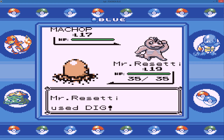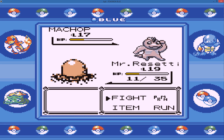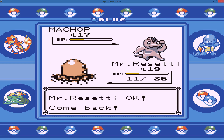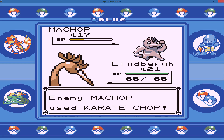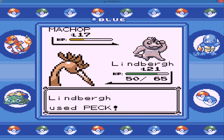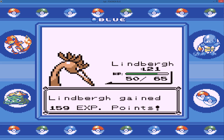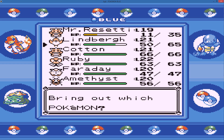It's a 2KO which is nice, but we do take a lot of damage. I think we're gonna have to switch out into Lindberg. It would be really nice to actually get a ghost type, and since there's only the Gengar line in this generation, my options are sparse. But maybe when we get to Lavender Town I will attempt to catch one.